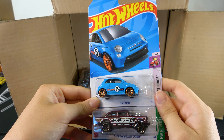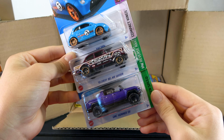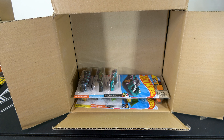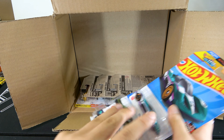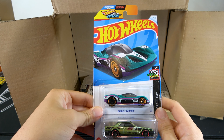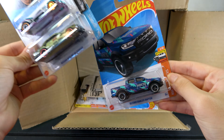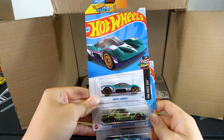Fiat 500E, 55 Chevy Bel Air Gasser, and GMC Hummer EV. Group C Fantasy, Nissan Skyline RS KDR30, 19 Ford Ranger Raptor with HKS Tampos.